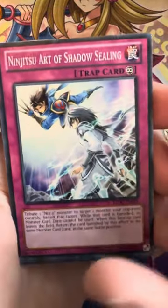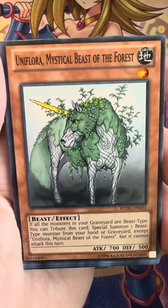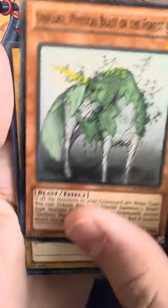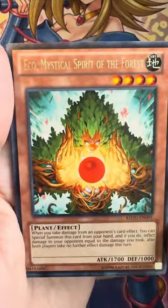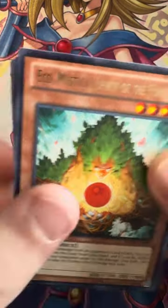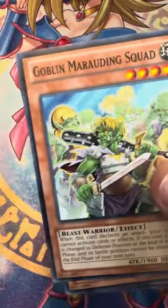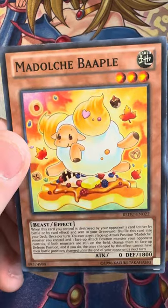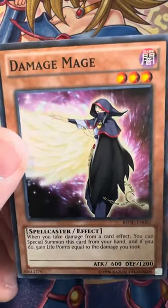Off the bat we got Photon Caesar, Ninja 2, Art of Shadow Sealing, Endiflora, Uniflora, Mystical Beast of the Forest, Tran the Magic Swordsman. We got a rare — Eco Mystical Spirit of the Forest. Rebound, super rare — nice. Goblin Marauding Squad, Medulce Papo, and Damage Mage.